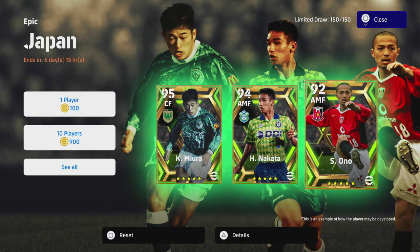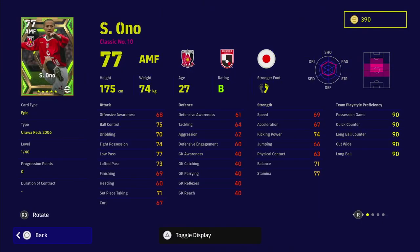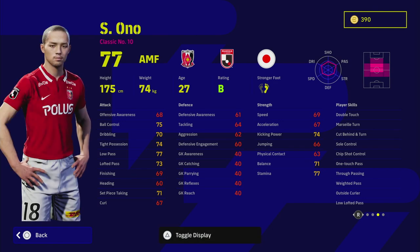We'll start with Ono. This guy is probably a very — even though he's got a lot of levels, 40 levels, he's got standard form. He's got a lot of really nice player skills: double touch is good, soul control, chip shot control, one touch pass, weighted pass, low lofted pass and true passing. Those are the key stats and player skills you want to link up with your low pass, lofted pass, and dribbling. This guy can only play attacking midfield — there's no real point playing him as a center mid. You're going to play him as a classic hole player, classic number 10, as is his play style.